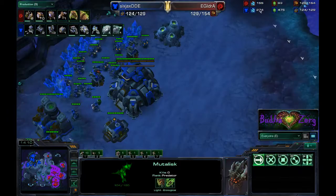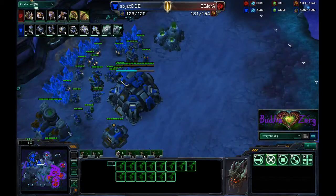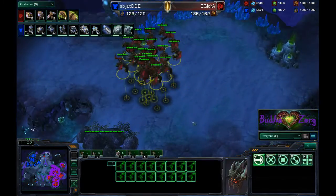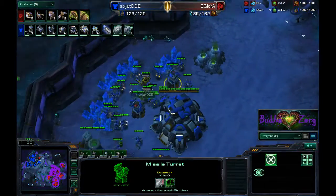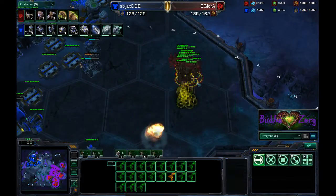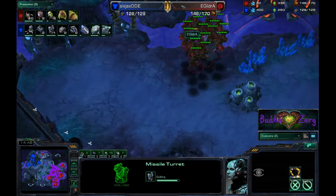With plus one flyer attack, these 0-1 mutalisks are actually able to take down turrets quite effectively. About 20 mutas can one-and-a-half-shot turrets when they're not upgraded. While they take down the turrets, the glaive worm bounces on the SCVs and takes those out. Nice little harass here — gonna take down the supply depot. Four or five turrets in the main base will thwart IDra for now.